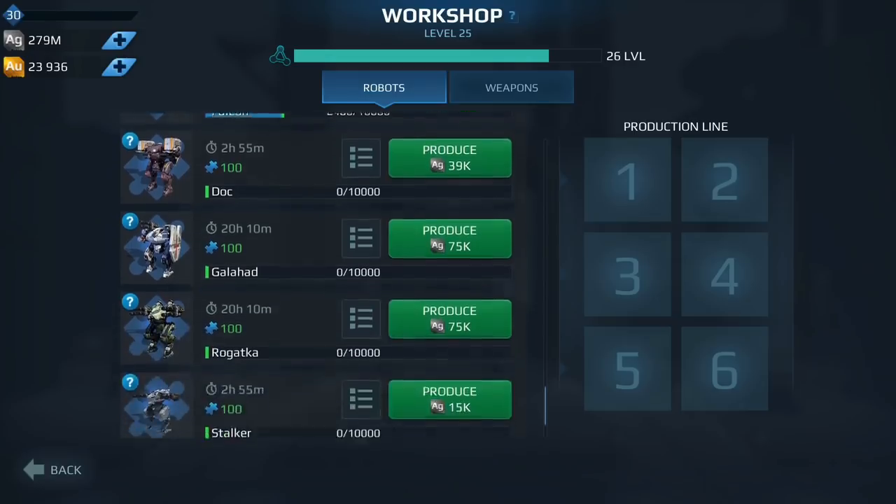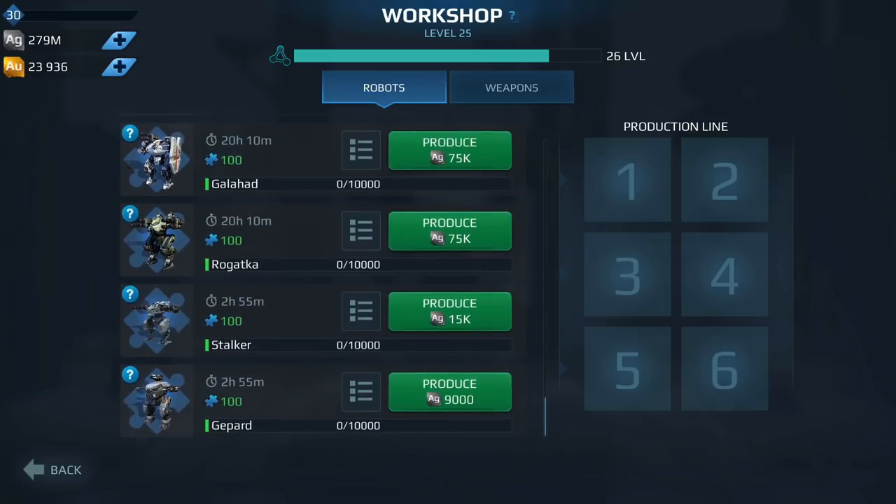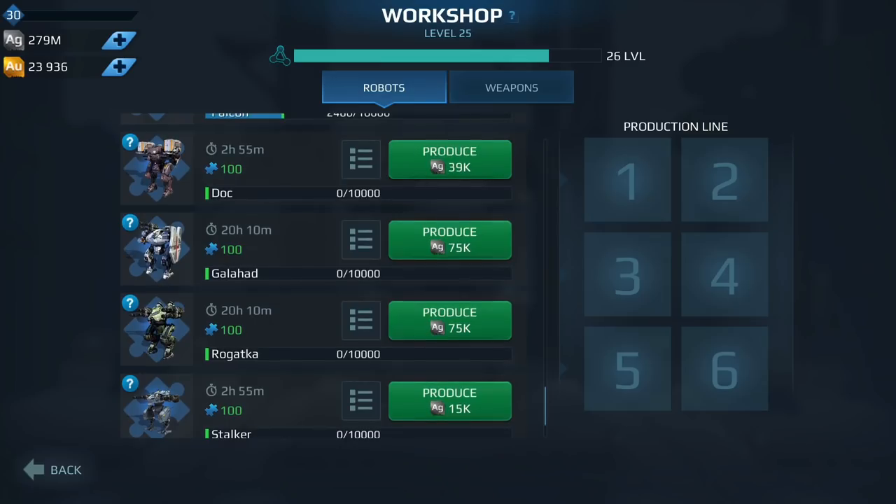For the rest of the Workshop robots — the Doc, Galahad, Ragutka, Stalker, and Gepard — while these might work in lower levels of play, you're not going to find them in Champion League because they're just not that effective. If you are leveling these up, don't level them up too much, because eventually you'll want to transition into much stronger robots to compete in Champion League. That pretty much wraps up the Workshop list.